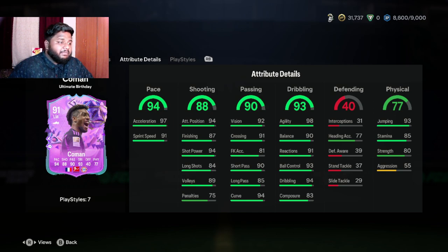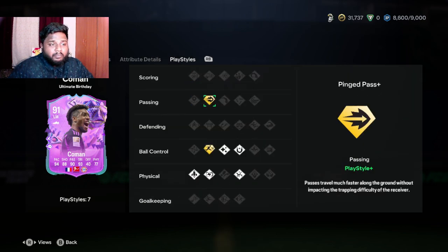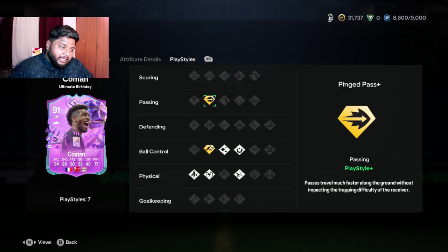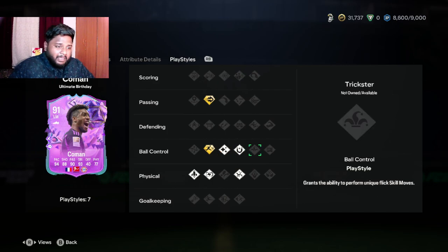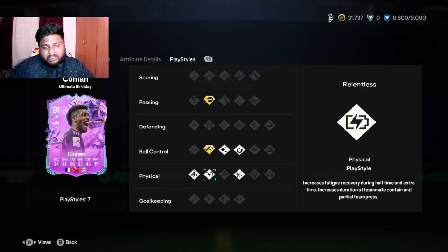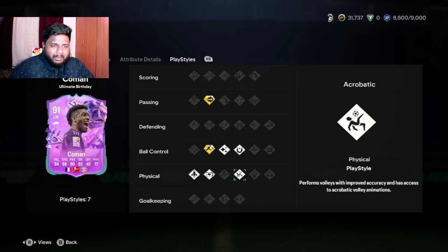Physical is 77 — not that great — and only 85 stamina, but it is what it is. His play styles include two play style pluses: Rapid+ and Pinged Pass+. Other play styles are Flare, First Touch, and Ball Control. For physical he has Quick Step, Relentless, and Acrobat — so you'll be able to do some crazy volley goals.